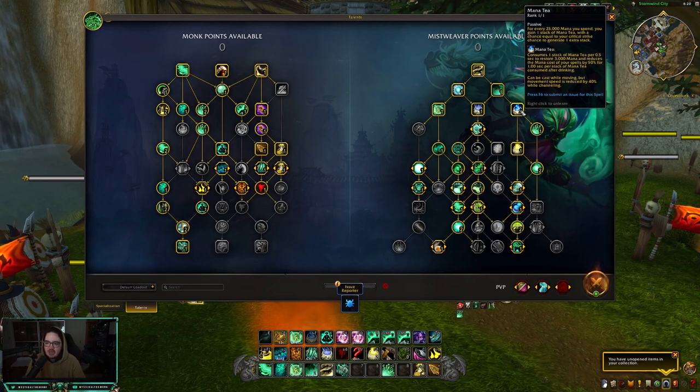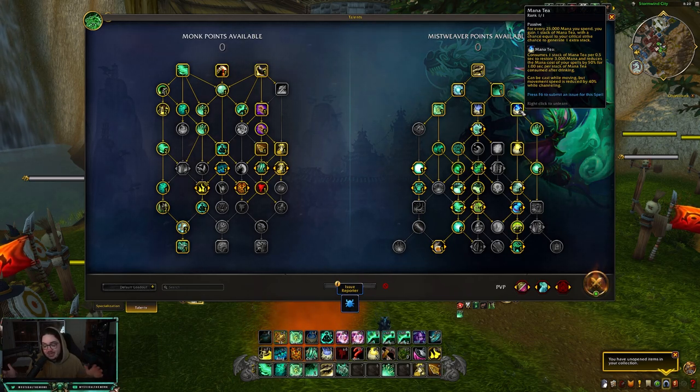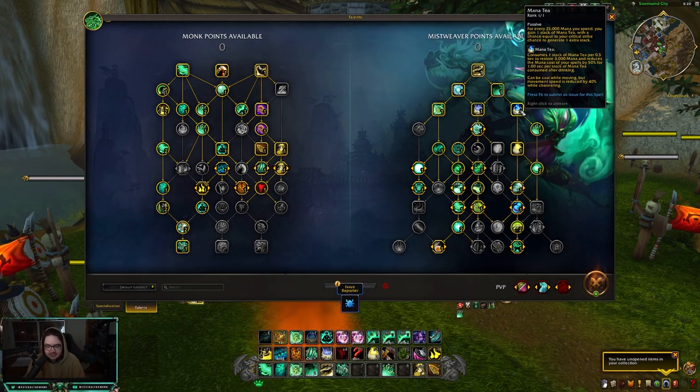For every 25,000 mana you spend you get one stack of Mana Tea, and you have an equal chance to get an extra stack depending on your critical strike. So if you have more crit you're going to get more stacks. In PvP we don't really stack crit, but in PvE there's a good chance we'll probably be stacking crit. Mana Tea consumes one stack every 0.5 seconds to restore 3,000 mana and reduces the mana cost of your spells by 50% for each stack. So if you consume five stacks you get five seconds of 50% reduced mana cost on your spells, which is absolutely insane.